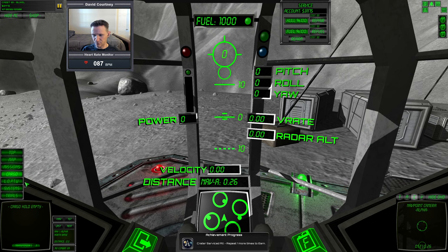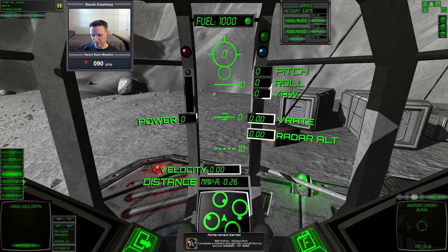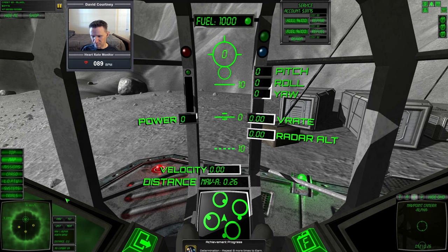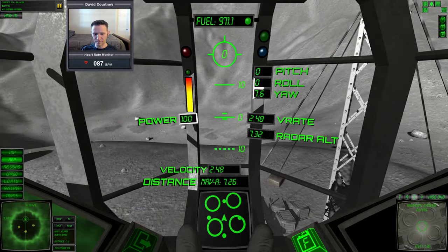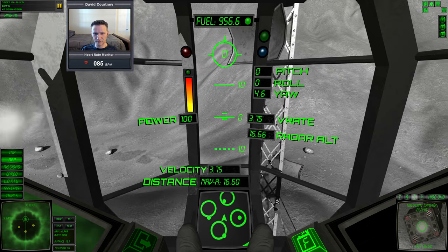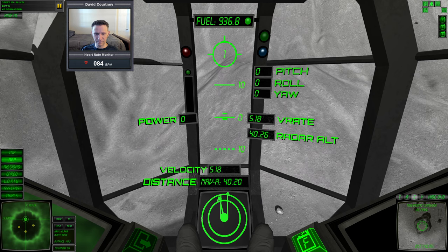Let's do another lost cargo — might regret that, but let's do it. Accept the lost cargo, make sure the transponder's on, go to the map. North of Alpha — and we're landed at Alpha, so let's go north. Power up, yaw the vessel around so we're facing north, make sure we clear the antenna, and start translating forward.